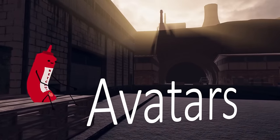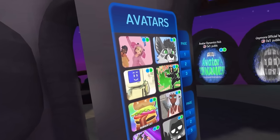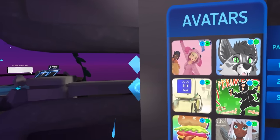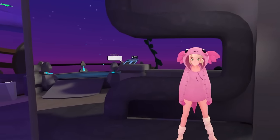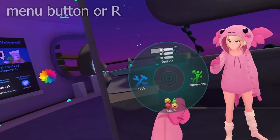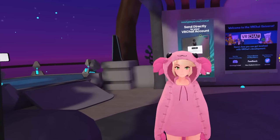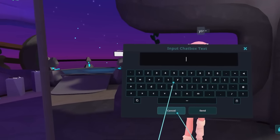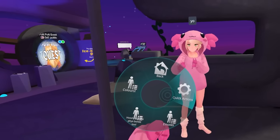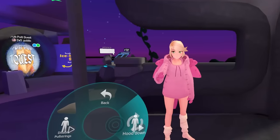Avatars are basically what you play as — how people perceive you. Walking over to the mirror, you'll notice pictures of characters. Each of those is an avatar you can use to represent yourself in-game. Just click on them, see what you like, and know that there are probably more options available by holding the menu button, or R on desktop. You'll get a radial menu that gives you plenty of options like a portable mirror you can open anywhere, or a chat box that lets you talk to people without your mic. What you want to look at are the expressions, which typically for newer avatars will allow you to toggle certain features like colors and clothing pieces.